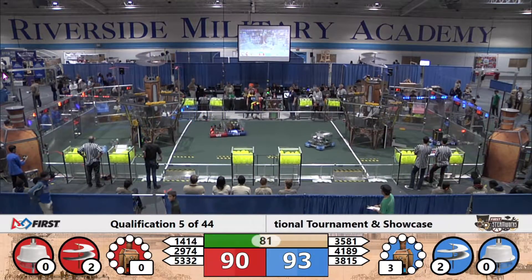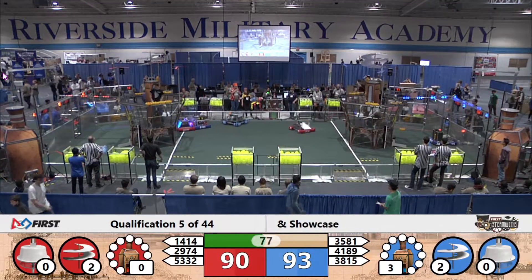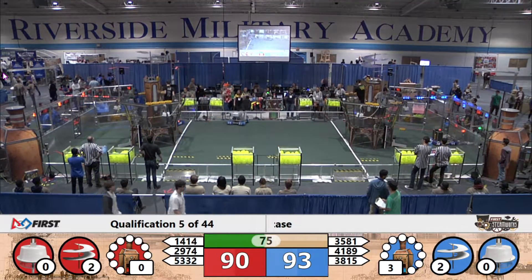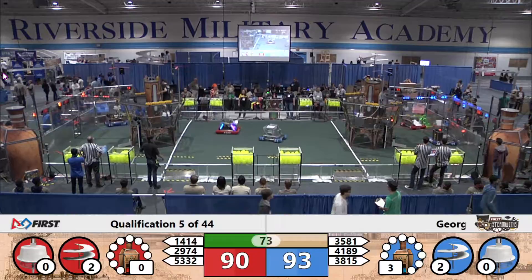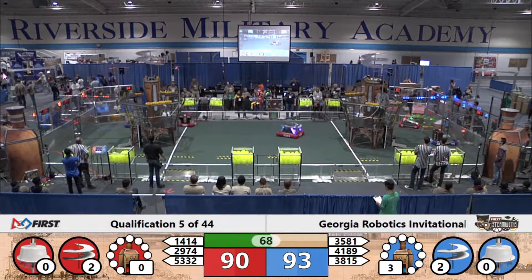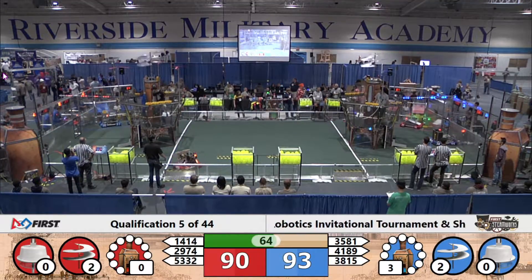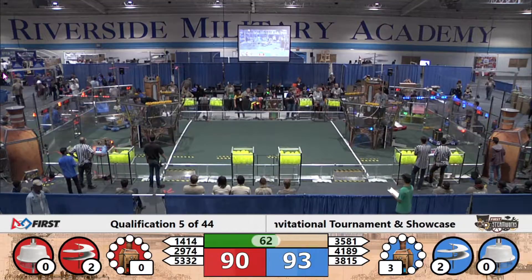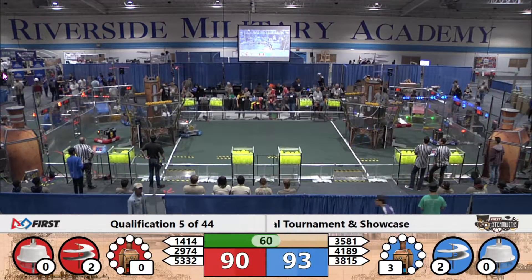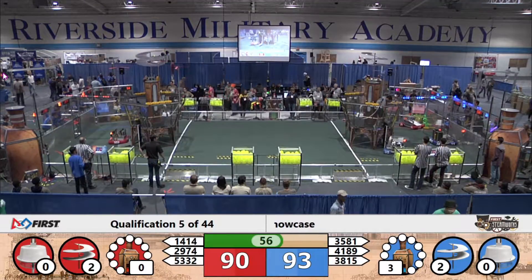As 4189 delivers a gear on the opposite end, we now have two rotors turning for both alliances as they're trying to get that third rotor. Each rotor is worth 40 points, and if they can get all four rotors turning they will gain one valuable ranking point, which can help them move up in the rankings — each team on the alliance will receive that ranking point.